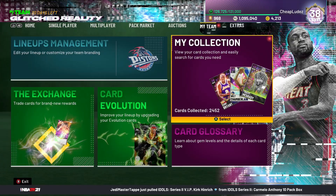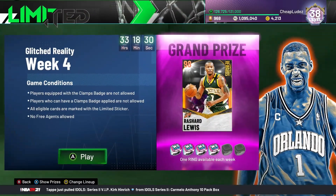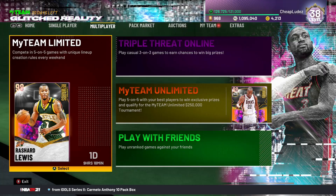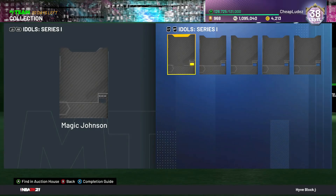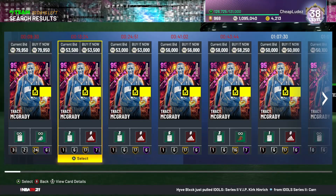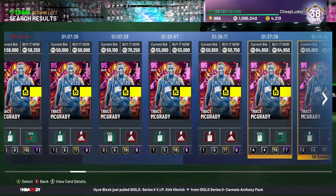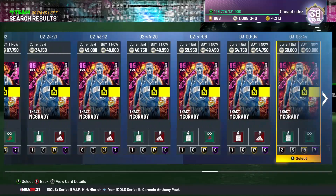If you're not aware of what's going on in limited, I did do a limited tips video — go check that out. You cannot use cards that either have the Clamps badge or that Clamps can be applied to. Looking at cards like that, you're going to see some serious MT. If you have a pink diamond Tracy McGrady, you can still get 50k — probably closer to 40k — for this card. If you don't have him locked in, it's not a bad idea to go get 40k; he'll never be worth this much again.